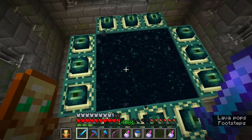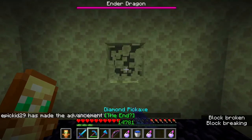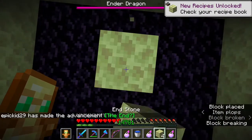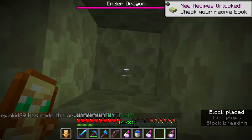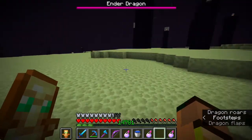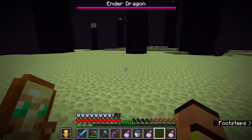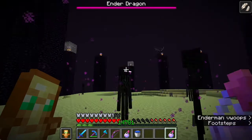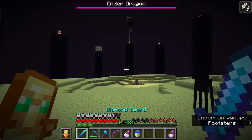Now let's jump into the end portal. After we are in the End, we will go outside the box - we have spawned on the obsidian platform. Without the box you can just bridge. Now I will show you the effect of the pumpkin head. Look at the Enderman - he's not attacking us!